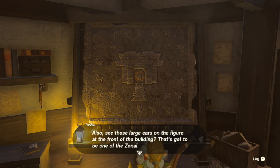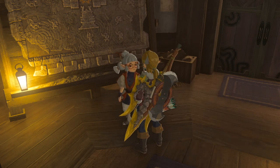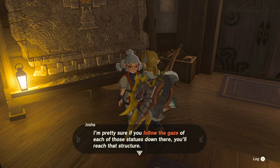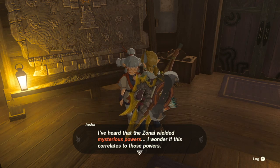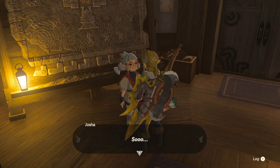What really caught my attention is the way they're oriented — each figure is pointed towards the next one in the series, until it ends with the last statue facing the final destination: a building that looks like a temple. So there's one temple — counting Zelda, there's like six sages: Zelda and one sage for each race, and then there's one Zonai sage. I'm assuming this is the Zonai sage, and the Zonai sage was in the depths. These large ears on the figure at the front of the building — that's gotta be one of the Zonai. There's that strange hand symbol that seems to be connected to whatever the Zonai are doing.